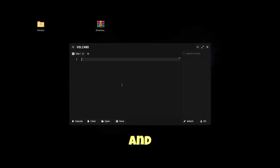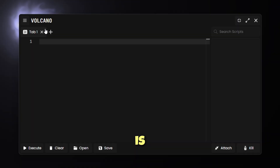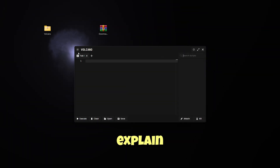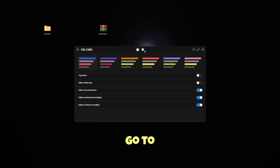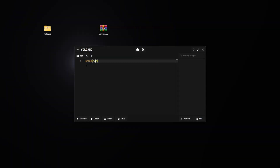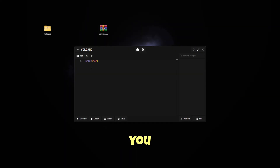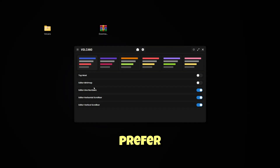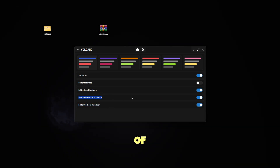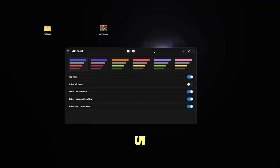This is the user interface and I don't know why, but it's a little bit low quality. The text is a little bit blurry — the search scripts area is not HD. If you press the settings tab, you can change some colors in the editor. For example, the print color — now it's orange, now it's different. So you can customize the editor as you prefer. There's also the editor minimap, topmost, editor line numbers and a lot of stuff basically just for the editor. You cannot change anything on the UI itself.